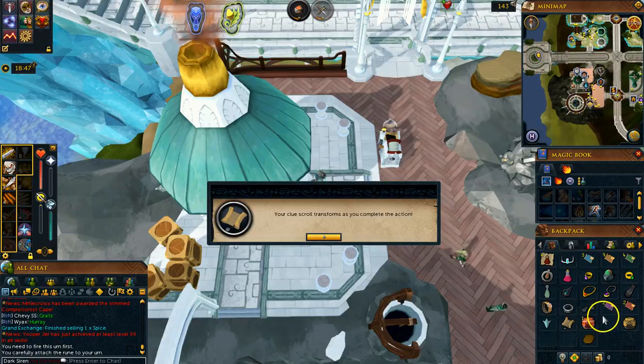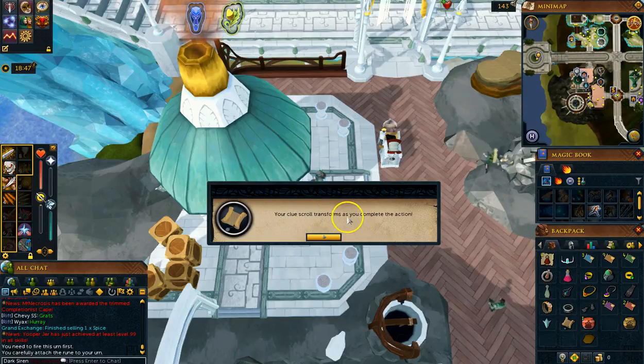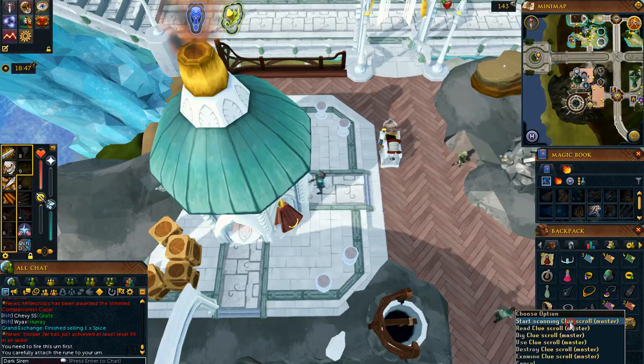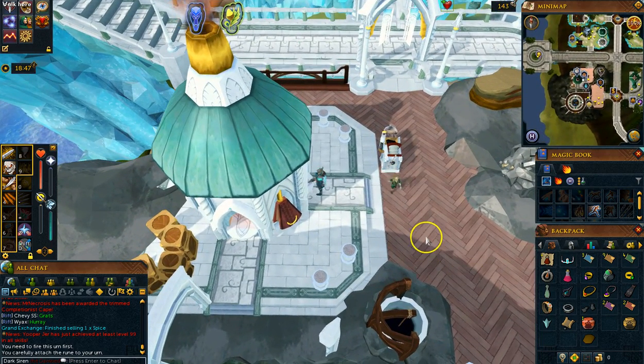You just need one fire rune for it. As you've seen, I clicked on it and it put the fire right into it. And it says your clue scroll transforms as you complete the action. So now that is done — that is how you complete this clue scroll in the master clue.